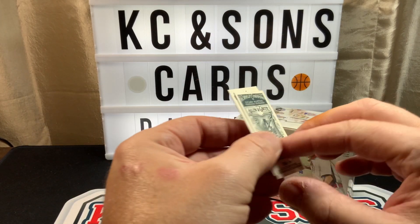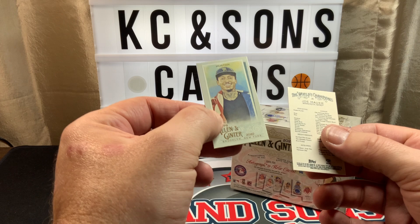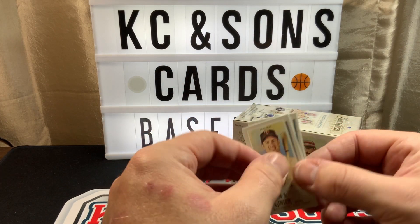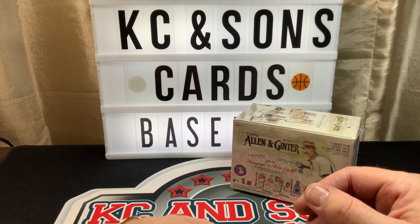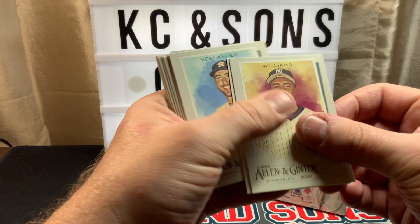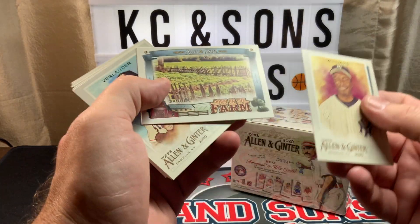So we have one Allen and Ginter back — that was the Huston — and the other one is just a regular back. And for the actual cards, we have Down on the Farm, which is the garden.